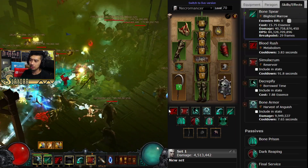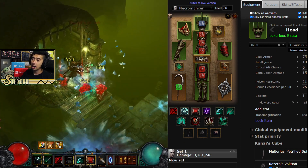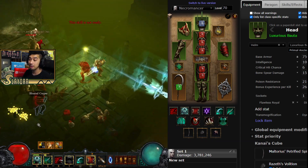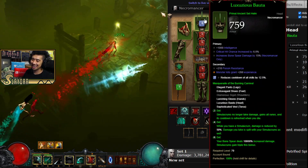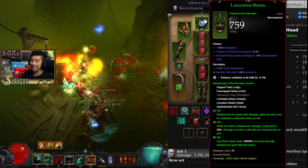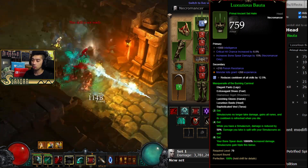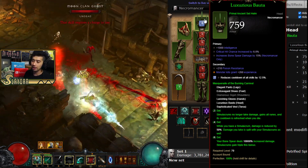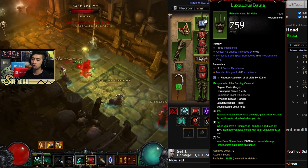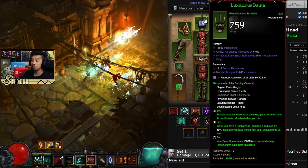Now this build is not bad by any means — it's still considered one of the best builds for Necromancer. We're only within 3-5 greater rifts at the moment of recording this video compared to the LOD build. There are different ways to play it, you can mix and match a few different skills. It's a Bone Spear build where you're going to be having the Simulacrums — they're also casting Bone Spear when we cast Bone Spear.